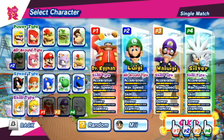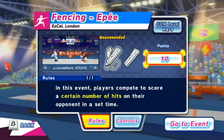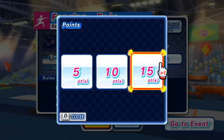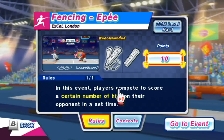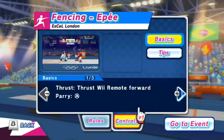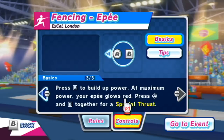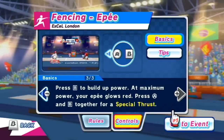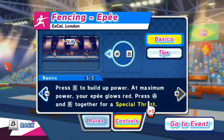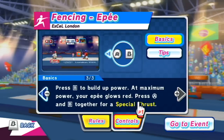I'm going to be Eggman. I have long arms. In this event, players compete to score a certain number of hits on their opponent in a set time. I guess we'll do ten. Thrust forward, parry with A, move left and right on the control pad. Press B to build up power — at maximum power, your sword glows red.